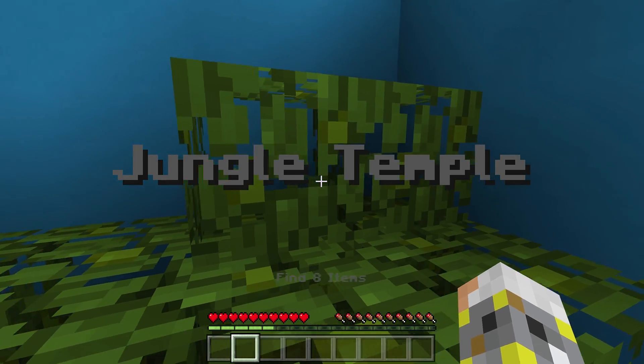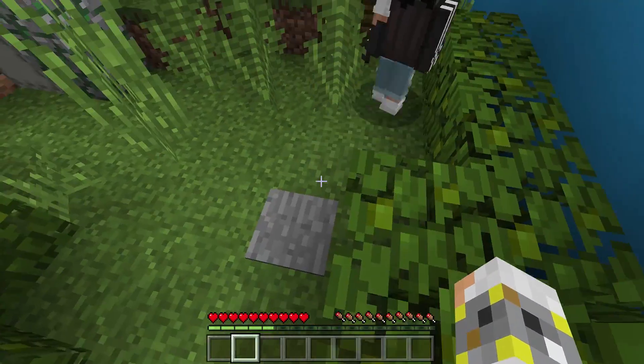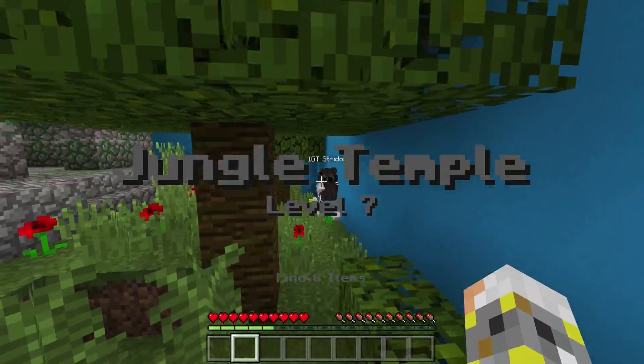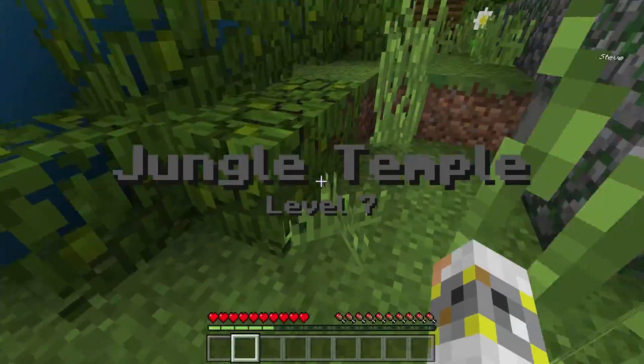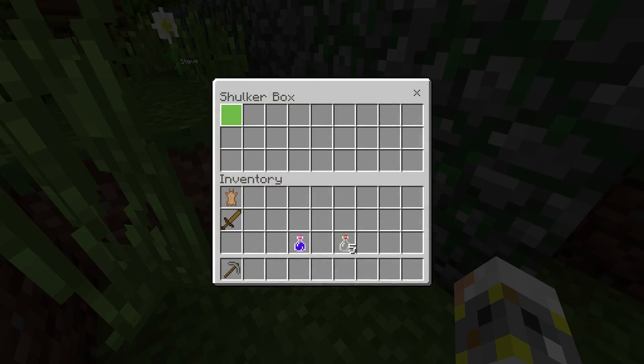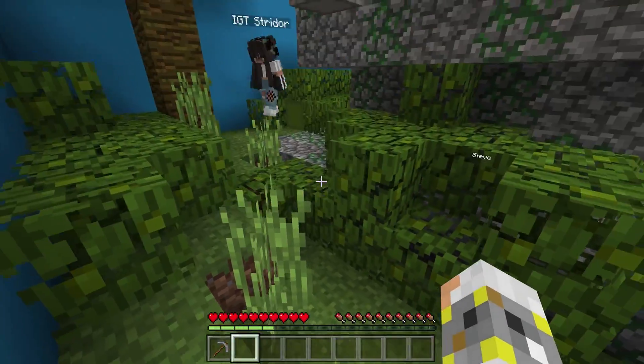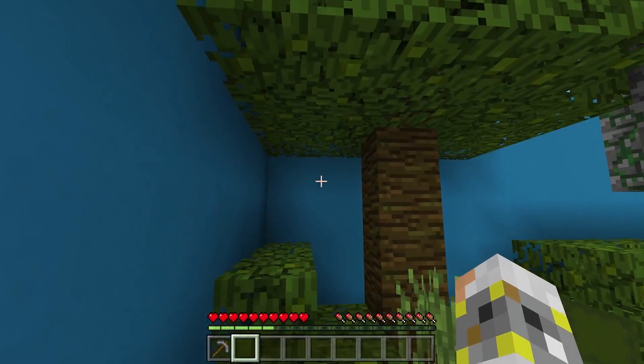We're on the jungle temple now — we've got to find eight pickaxes. I found one! I haven't found one yet — as long as I can find one before Bubs grabs all of them. I found one! It's tied on the bottom. You're so good at this game. I found another one.